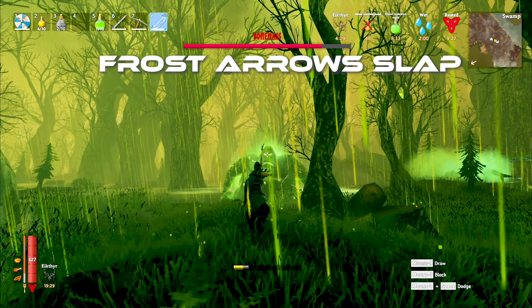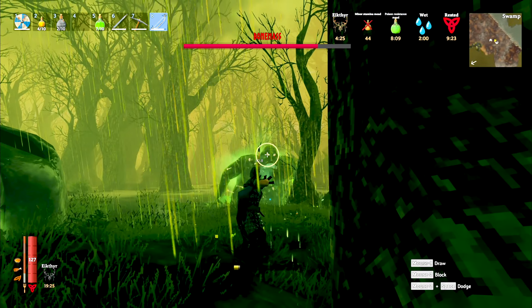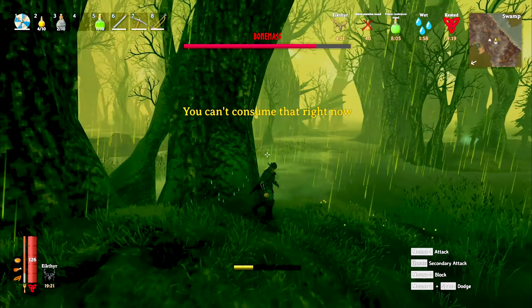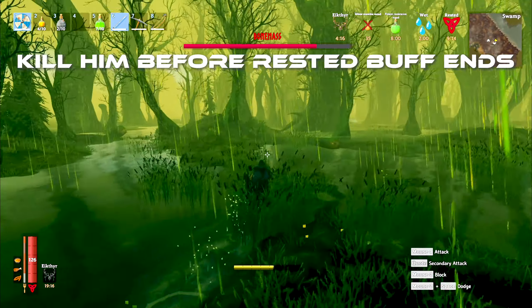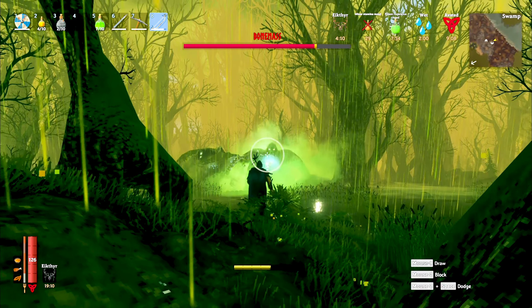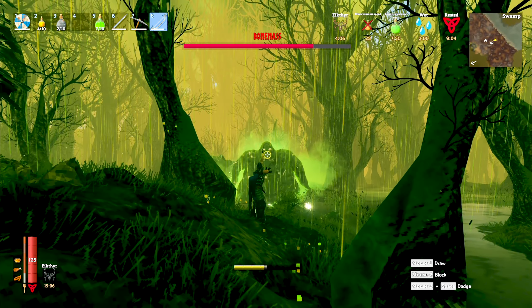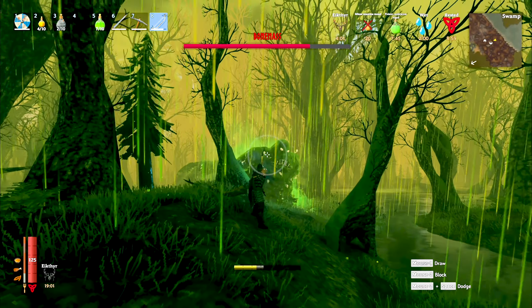These Frost Arrows just absolutely slap him. We're already about 25% down, just entering about two minutes into this fight. The whole goal here — we have to kill him by the time our rested buff goes out, or your stamina does not regen fast enough to stay on top of him and the adds. It's raining, so you're wet the whole time and your hit points don't recover as quickly. Getting that rested buff and killing him within that time frame is what you have to do.